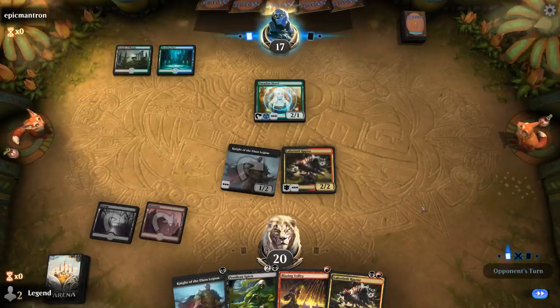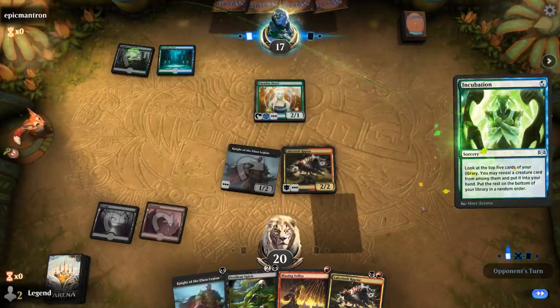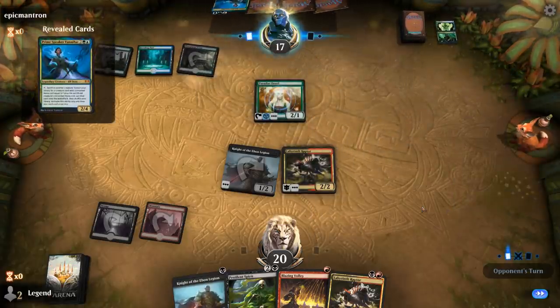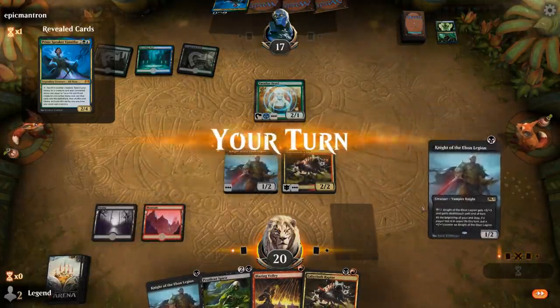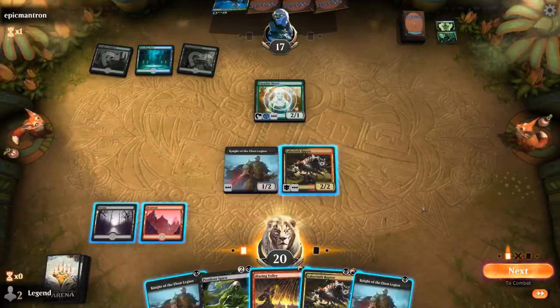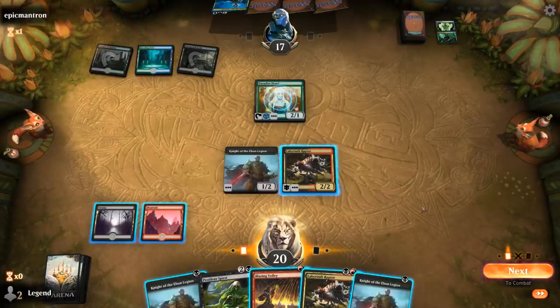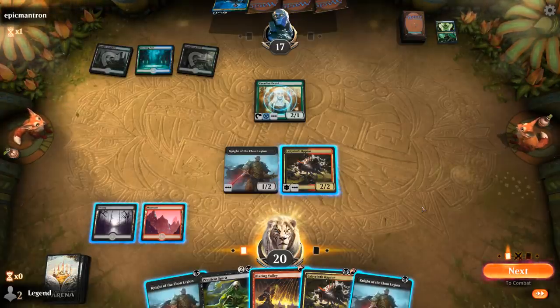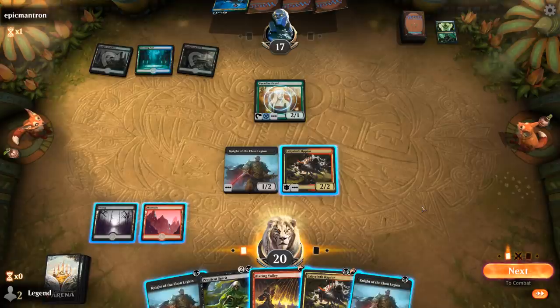Our decision to bottom the land isn't paying off — we drew another Knight instead. Opponent plays Prime Speaker Vanifar, so this is the Vanifar combo deck. The turn after they could potentially combo off and kill us, and I'm not going to have enough time to play Spirit and Volley even if we draw a land next turn. So I'm forced to use Blazing Volley now, which is not what I wanted.